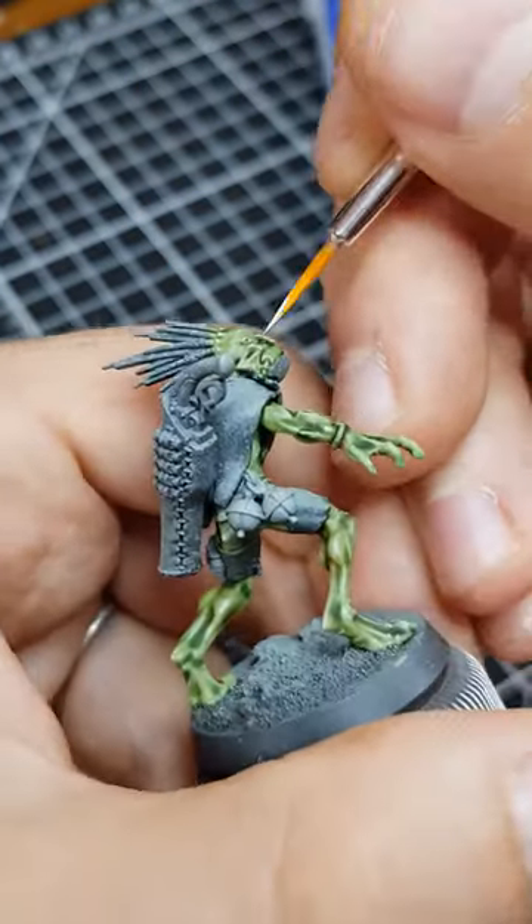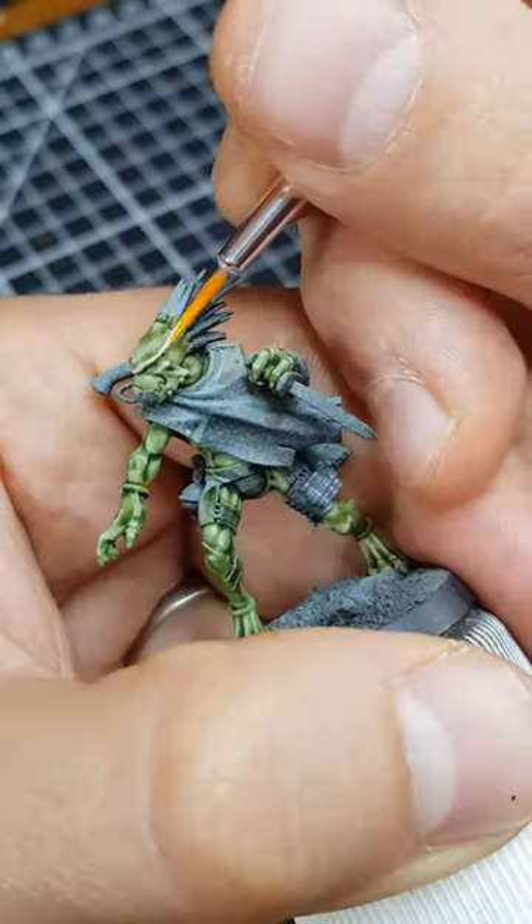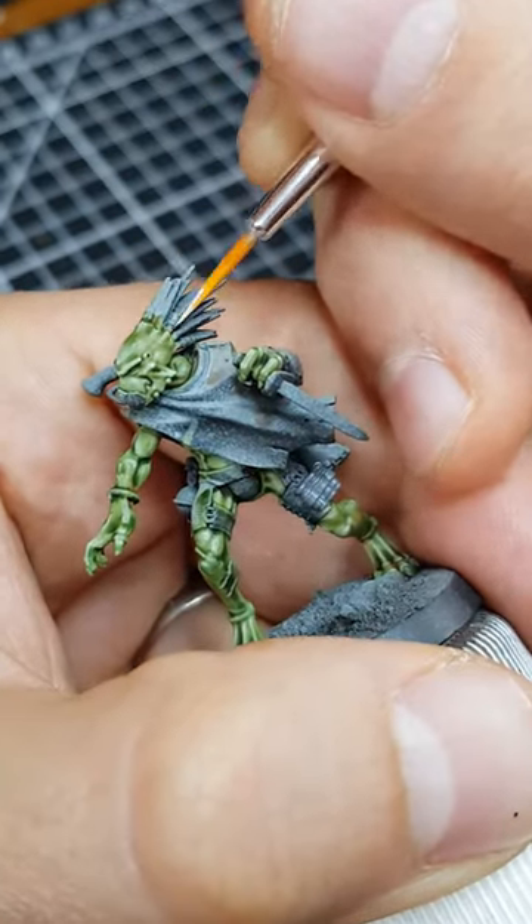Finally I finished off the skin with specular highlights of pure Pallid Witch Flesh. I also added dots of this colour to raise texture on scars.